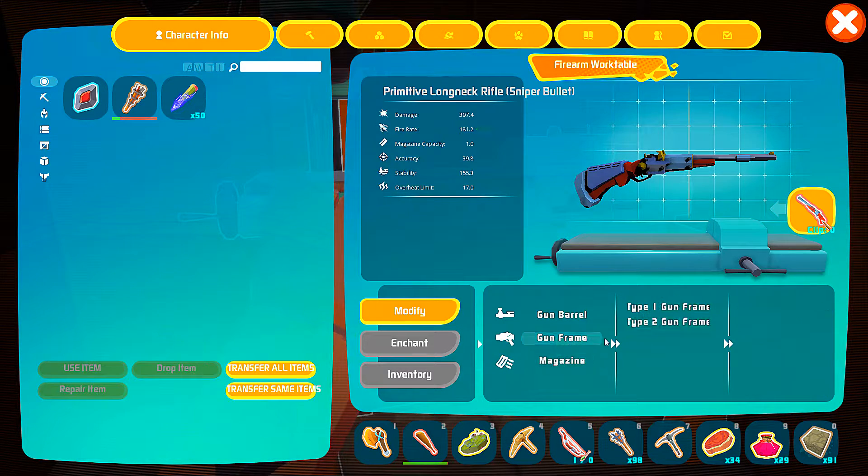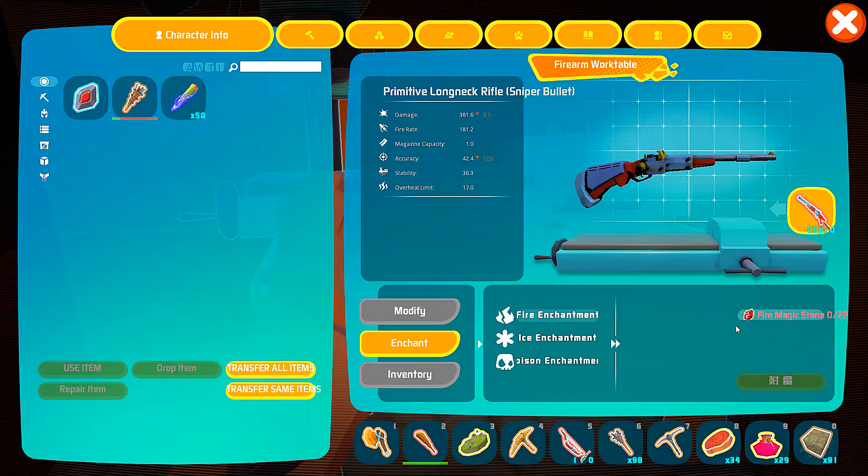Okay, let's go back to this. We're pimping our gun out, fam. I guess that's maxed out. So what do we need to enchant this? As you can see, for all the different things — for fire enchantment, ice enchantment, poison enchantment — we need dark magic stone, water magic stone, and fire magic stone, which we don't have.